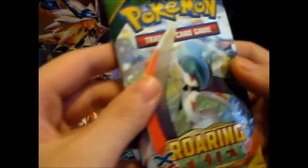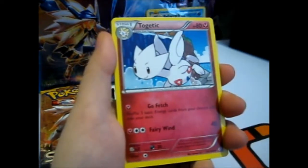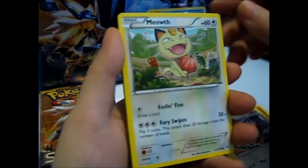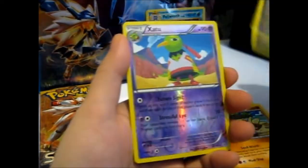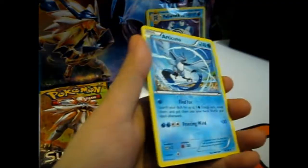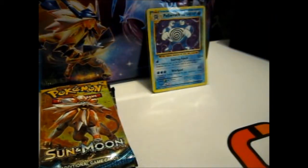Roaring Skies — hopefully I get lucky. The other card you could pull would be a Shaymin, but I really want Rayquaza or something interesting. Ooh, Togetic! Revive, which is always good. Gligar, Binacle, Bagon — is that a holo? An Articuno! Oh, too bad — but at least it's a holo, though I think I already have this card.